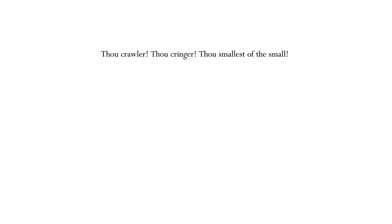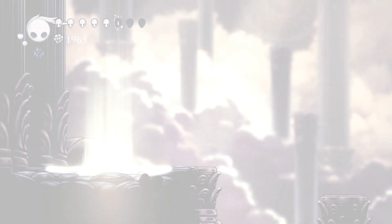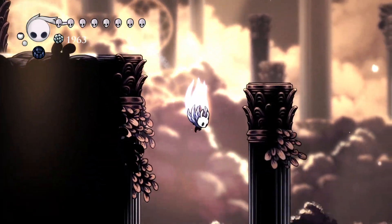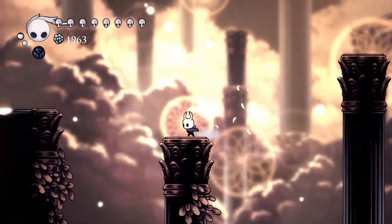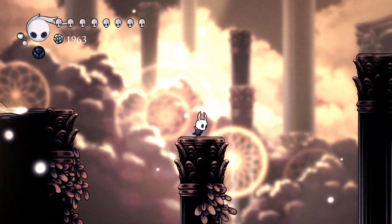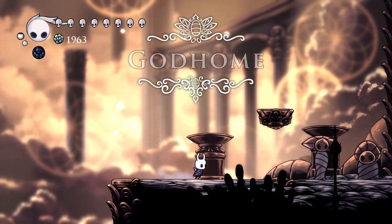Thou crawler, thou cringer, thou smallest of the small. By what right dost thou trespass here, in this home of the gods? Drivel away and be gone! No map. Depends if I fall — don't fall, that'll look scary. God home.